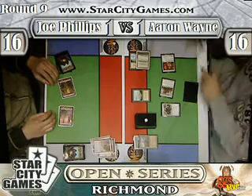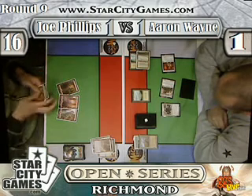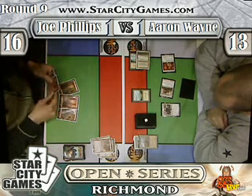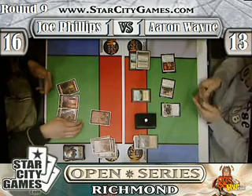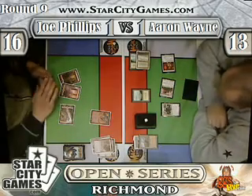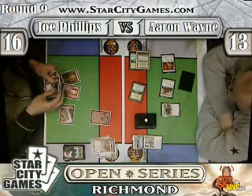Goblin Lavamancer was on top. Lightning Bolt. People were asking for the lasers — we only use the lasers for cards like Rift Bolt and Lava Spike, because we need to be sure of where those Lava Spikes are going. Are you charging your laser? Yeah.